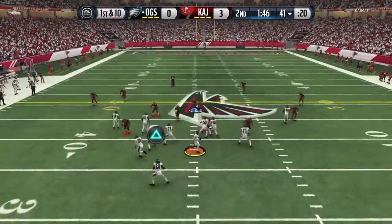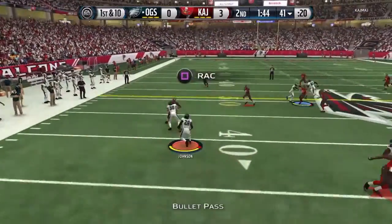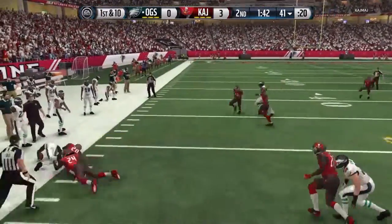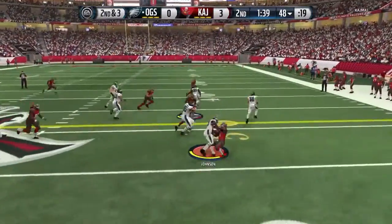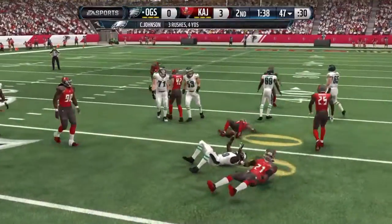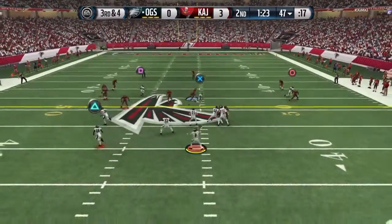We do a fullback dive this time and it works — for some reason this time it works. That doesn't work on third or fourth down, but first and ten again. Dump it down to the flat, gain of seven or eight. He's going to end up adjusting to that and it's going to cost us. Toss play to the right — we don't get the block we thought we were going to get on the outside.